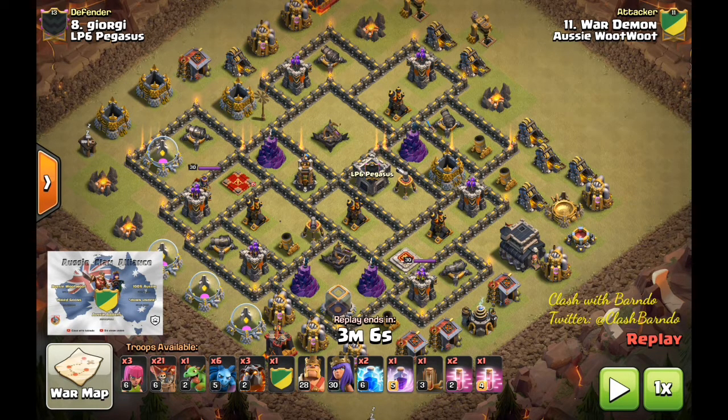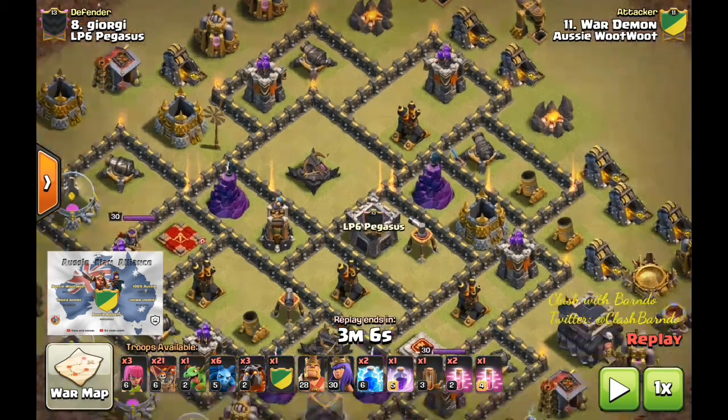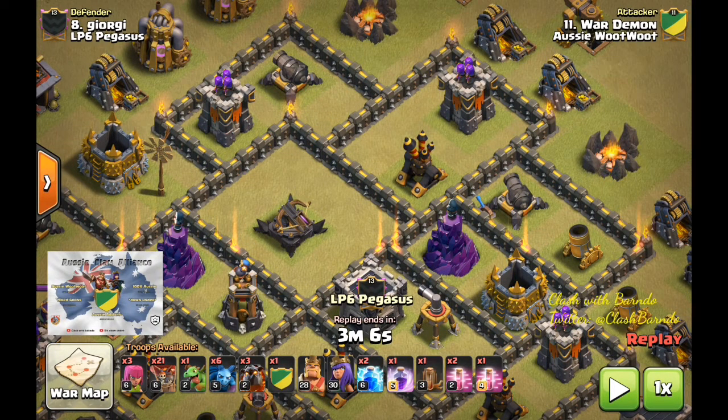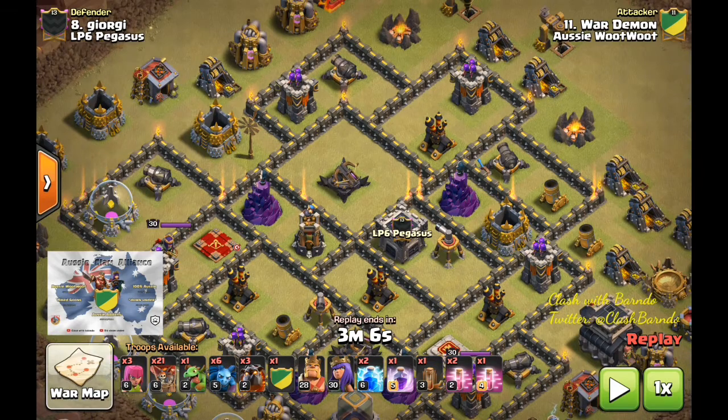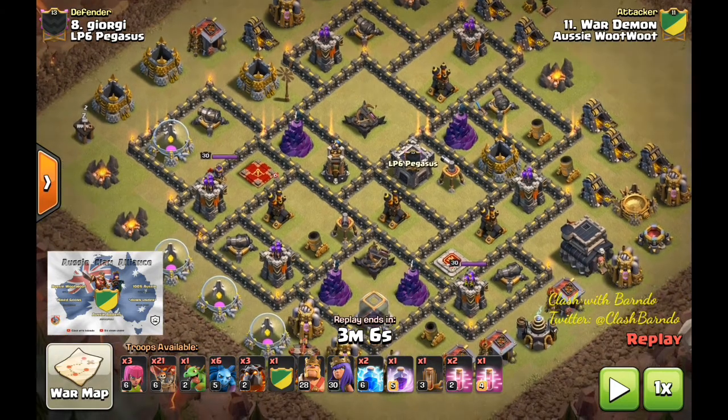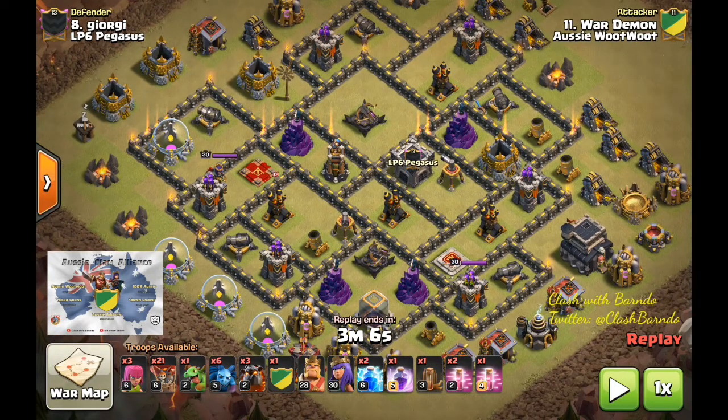It's a lightning-earthquake based attack. If you've got level 6 lightnings, two lightnings and one of any level earthquake will remove it at Town Hall 9. But obviously you should have your level 3, so you don't use a donated level 4 — there's no need. Your spells will get a better haste, or you might use a max poison or a max skeleton spell for your rage effect. There are all these options.